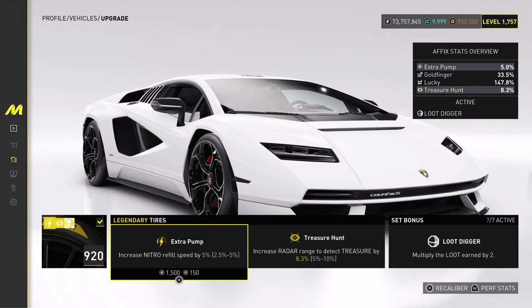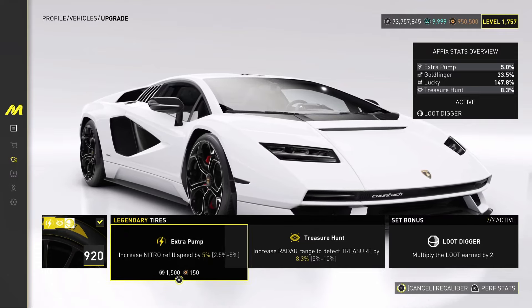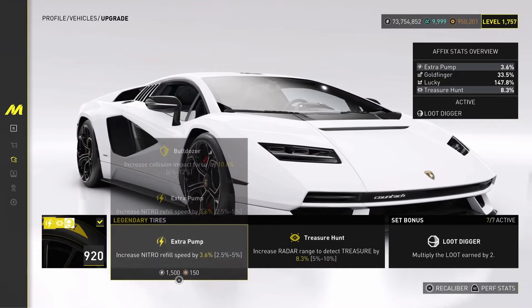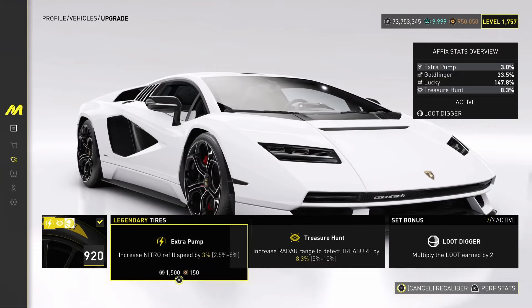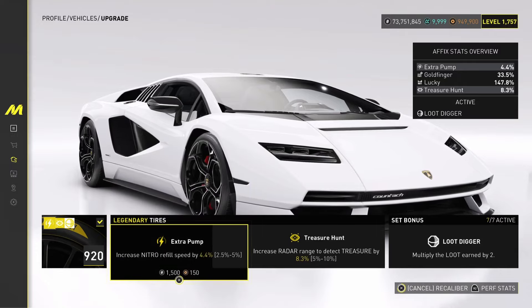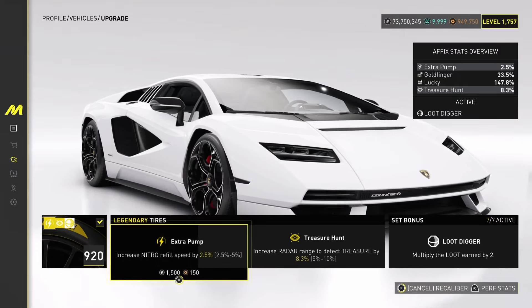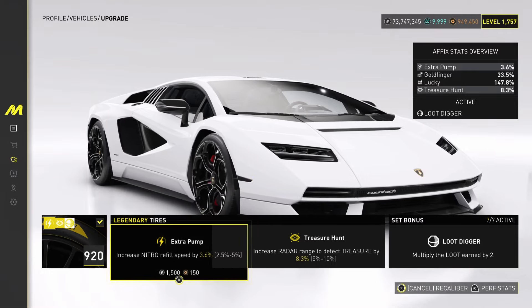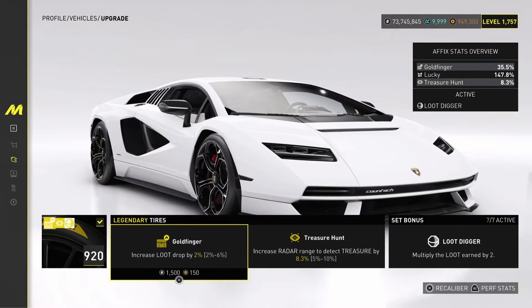Those are the two current affixes on the part, but what we want to have is the Goldfinger affix and the Lucky affix. Goldfinger will increase the amount of loot, which is useful, and Lucky will increase the quality of the loot — so it's really important that you have the Lucky affix.